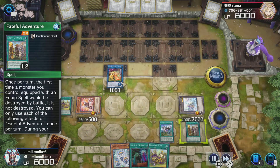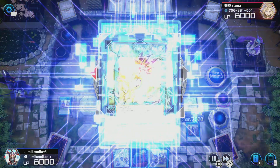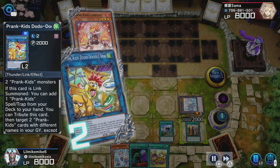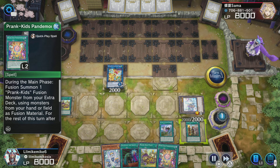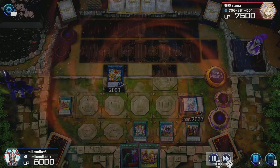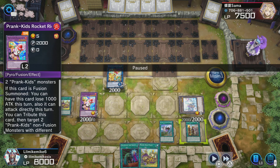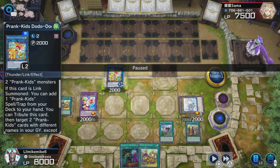This deck also worries about Droll & Lock Bird, but it's not as important — most people don't run it, and it's not that bad for this deck because a lot of the monsters just go straight to the field anyway. Artifact Lancea is more of a choke point at the very end, but if you have multiple Prank Kids in hand it really doesn't matter — all it does is stop you from activating the ability of Prank Kids Pranks. So let's keep going.